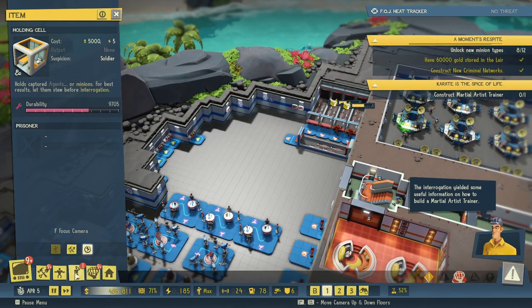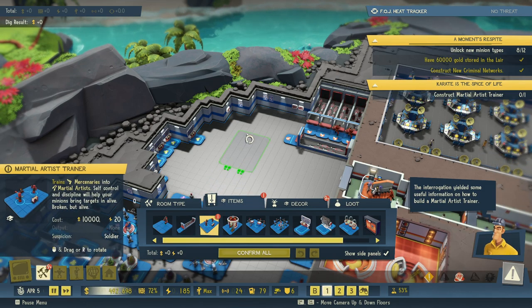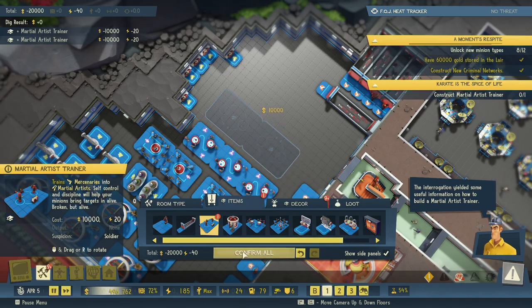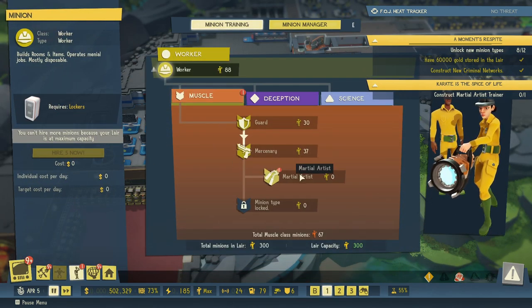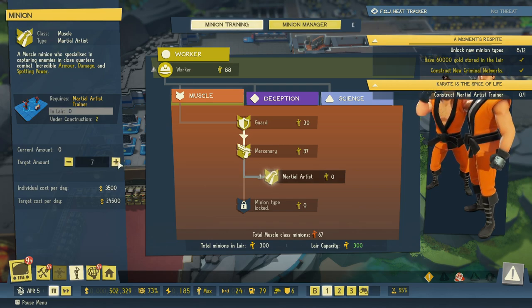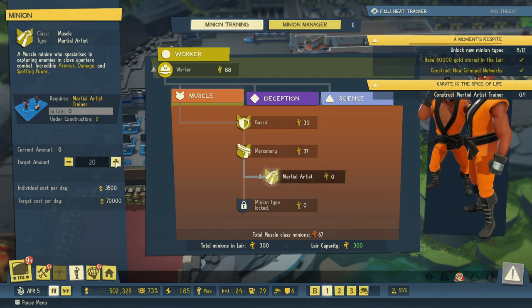We have a pretty big training area over here, so let's go ahead and build a martial artist trainer — we'll build two of them for now. Then we want to reduce the number of guards to 20 and increase the martial artists to 20. Actually, let's do 30 and 30.